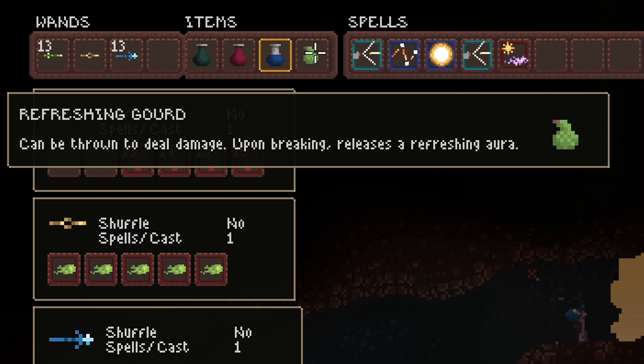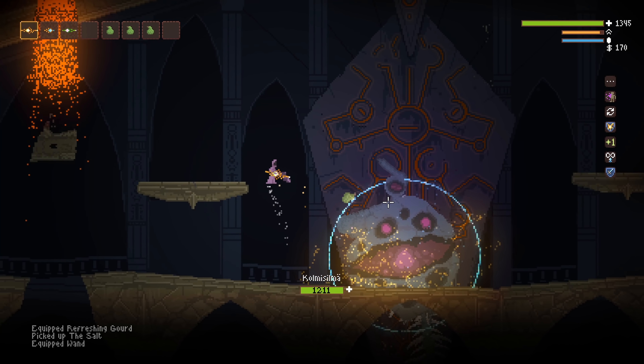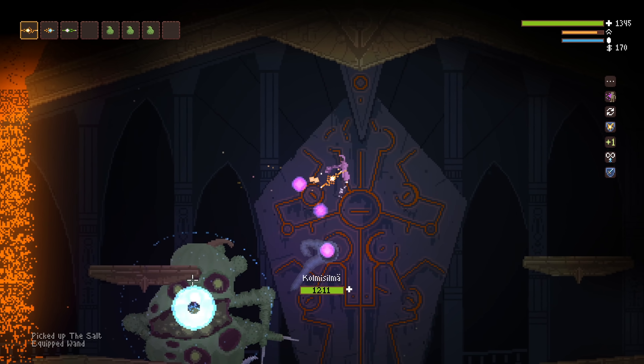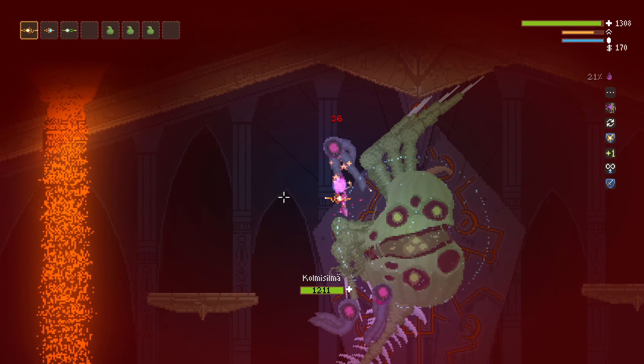Until we found this out — spoilers! If you take a refreshing Gord to Kolmi, Three Eyes, the boss, you can throw it at him to turn him into a Gord, which is an obvious nod to Spelunky and its eggplant.